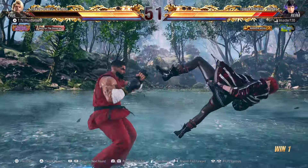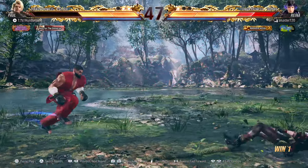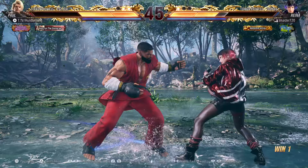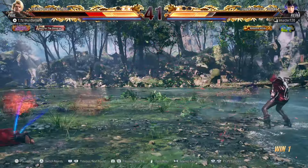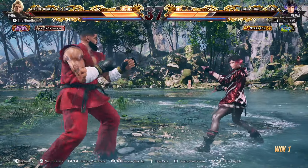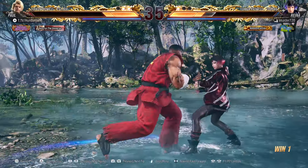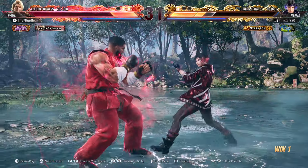I did some testing with three grabs, but you probably won't be able to get three because your opponent is going to figure out what you're trying to do — grab spam — and they're going to try to duck. So I feel like the sweet spot is to do it two times, then on the second time do shredder kicks, launch them, and continue the combo after that.